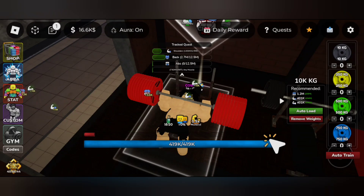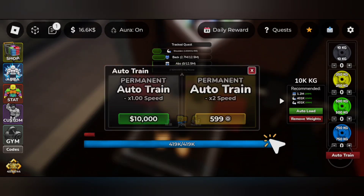Simply click on the auto train button, and you can see you need 10,000 cash to unlock it permanently.